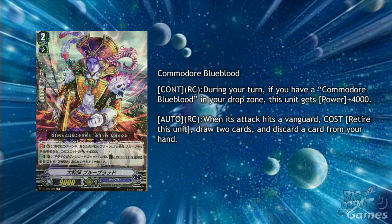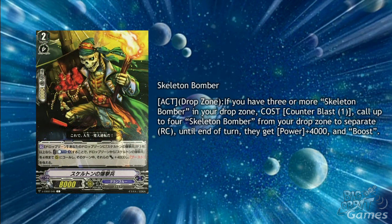Luckily you can discard any card from your hand meaning you get a better chance of discarding something that belongs in the drop zone such as your skull dragons. Skeleton Bomber is an interesting grade 2 — he has 1k less power than usual but has the skill at drop zone: if you have 3 or more Skeleton Bombers in your drop zone, cost counterblast 1, call up to 4 Skeleton Bombers from your drop zone to separate rearguard circles. Until the end of turn they get plus 4000 power and boost. This is a very cheap cost to call 4 units but it's the condition that's going to cause an issue. With skills that allow you to choose specific cards from your deck to put into the drop zone, this may become a consistent way of filling the field, but right now it may not be the best thing to run as 2 copies at the bottom of the deck can ruin the whole skill.